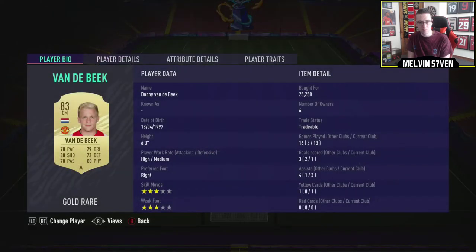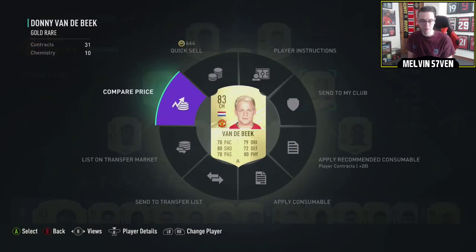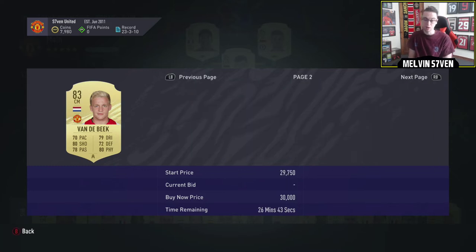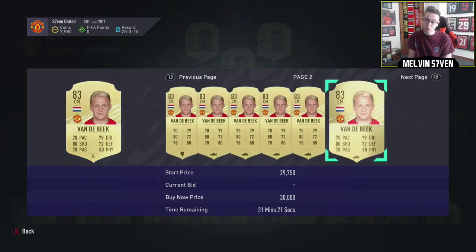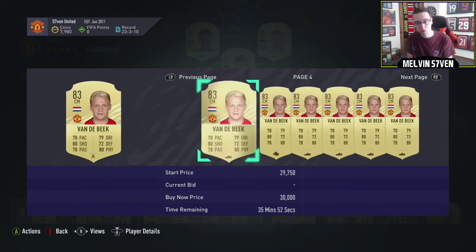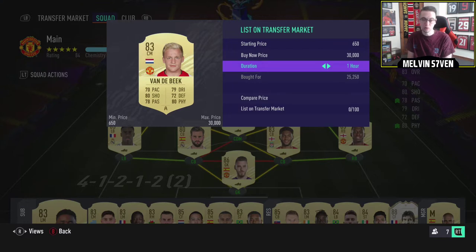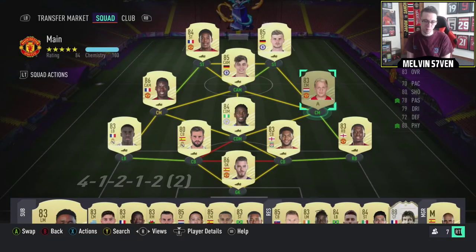Other ones with a price cap — newly transferred — Donny van der Beek: 3-star skills, 3-star weak foot, high/medium work rates, really well-rounded stats for a central midfielder. He'll be getting a One to Watch as well. He's back on the market for 30k, so maybe this one isn't as urgent — I paid 25k when he was extinct so I've still made a little bit of profit. But when he gets a One to Watch I think his price range will increase on this normal card, so it's probably still a safe one.